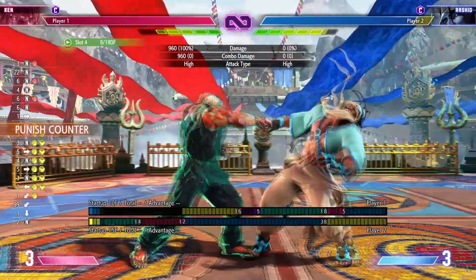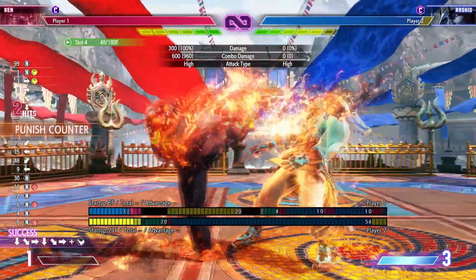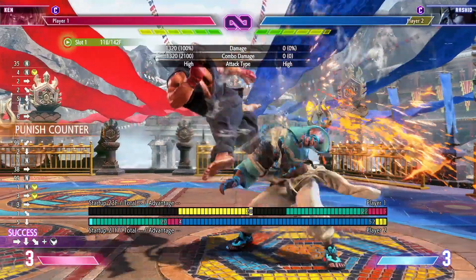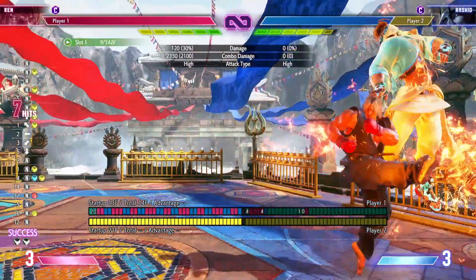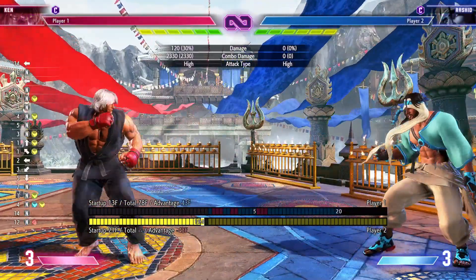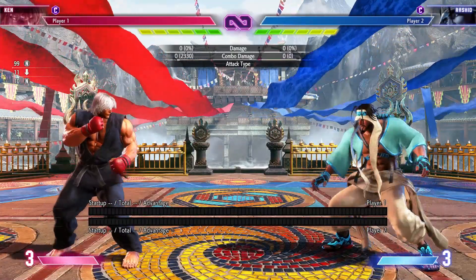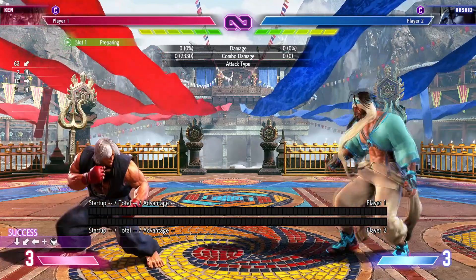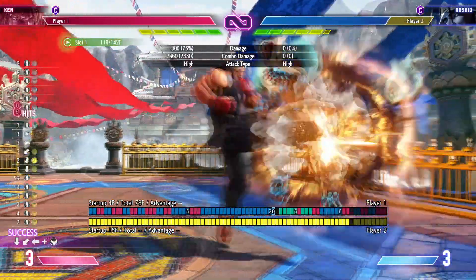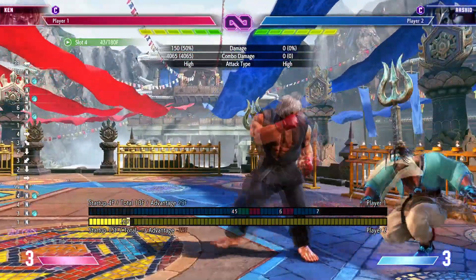You can Drive Rush this and get a full punish that way. With Ken you can actually do Level 2. You can also do Dragon Lash kick — that was a medium Dragon Lash kick, Lance kick, whatever. You get a full punish counter which is super good. Not only that, you can also do Ken's Run Tatsu combo. Super sick, and you get two Drive Gauge there.